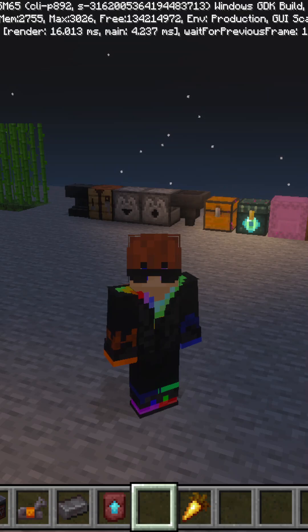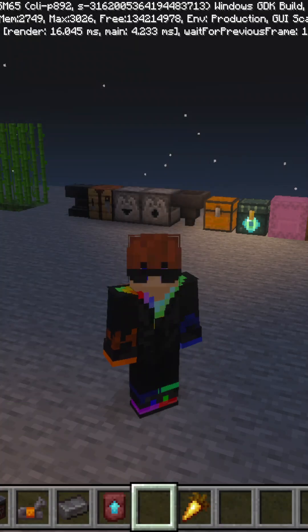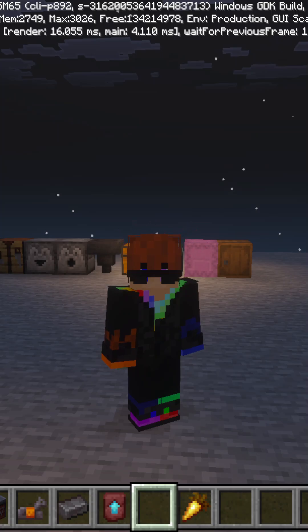Even if you don't have Minecraft on full screen, the mouse should still stay on screen no matter what — until you either pause the game or exit and close the game entirely. Only then should the mouse be free to go to other screens. I hate it when games don't lock your mouse.